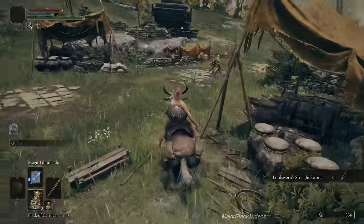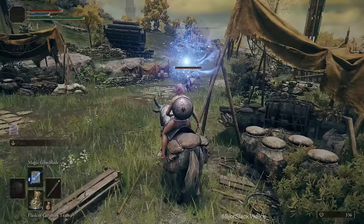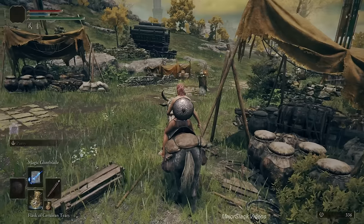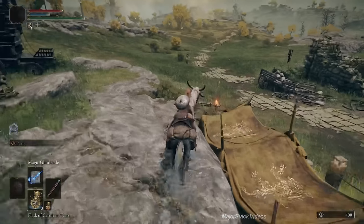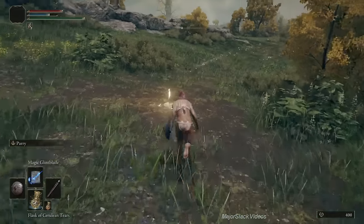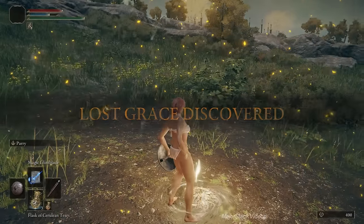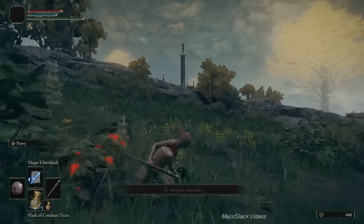Grab those Smoldering Butterflies. I'll shoot another Magic Glintblade to get the Godric Knight's attention, then run over and grab the second Smoldering Butterfly. This is for those who aren't so quick with their fingers — normally I'd just run straight through, but this is an easy way to grab those without too much hassle. Rest here to get rid of the enemies. Look off to the northeast — that giant sword stabbed into the ground — head towards that.